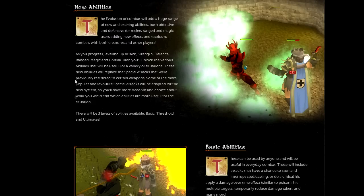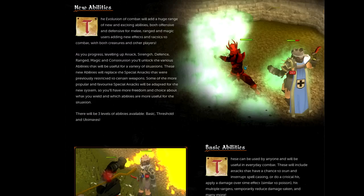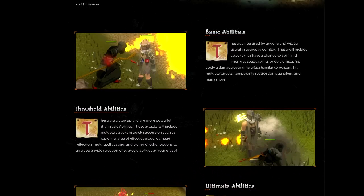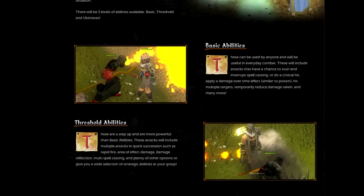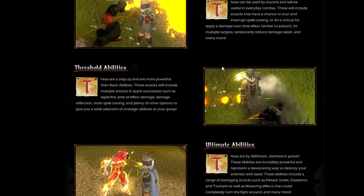AGS crash incoming — I'm calling it right now. But seriously, there are going to be three tiers of abilities: basic abilities, threshold abilities, and ultimate abilities. Basic abilities will be used in everyday combat and will include attacks such as stuns, interrupts for spell casting, critical hits, damage over time effects, multiple hit targets, and damage reduction effects, as well as many others.